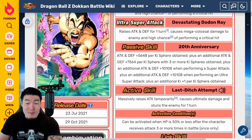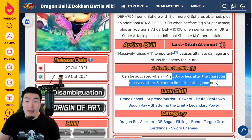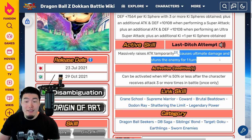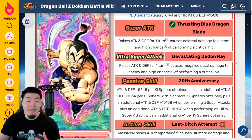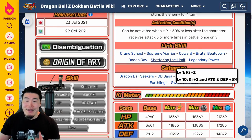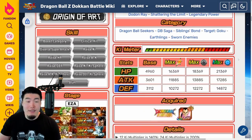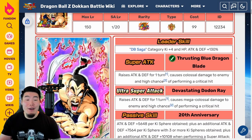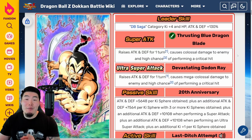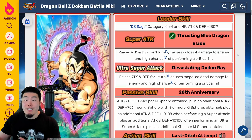He also has an active skill which can be activated when HP is 50% or less, after the character receives attacks three or more times in battle — once only. It massively raises Attack temporarily, causes ultimate damage, and guarantees to stun the enemy for one turn. His links are Crane's School, Supreme Warrior, Coward, World Beatdown, Dodon Ray, Shattering the Limit, and Legendary Power. Categories are Dragon Ball Seekers, DB Saga, Sibling Bond, Target: Goku, Earthlings, and Sworn Enemies. He is quite good, and anybody who puts in even the tiniest amount of effort into this upcoming World Tournament will be able to get at least one copy of him, since all you have to do is rank in the top 150 for your local group.